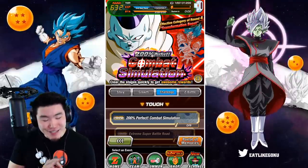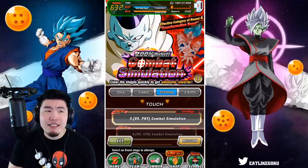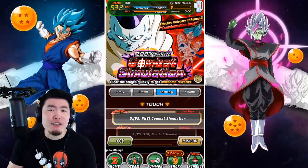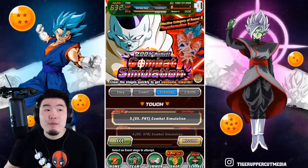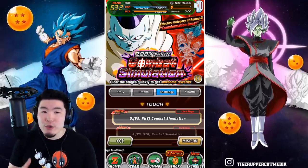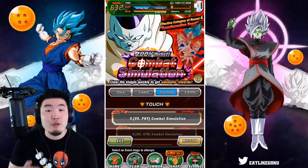The effective category this time is Transformation Boost, and there are actually a decent amount of effective attackers this time. Obviously some of them are better than others, but there are quite a few units that you can use to clear this event within two turns and get all the mission rewards.